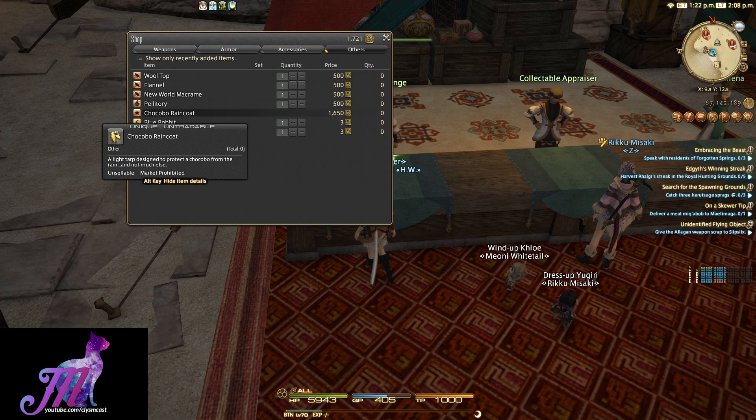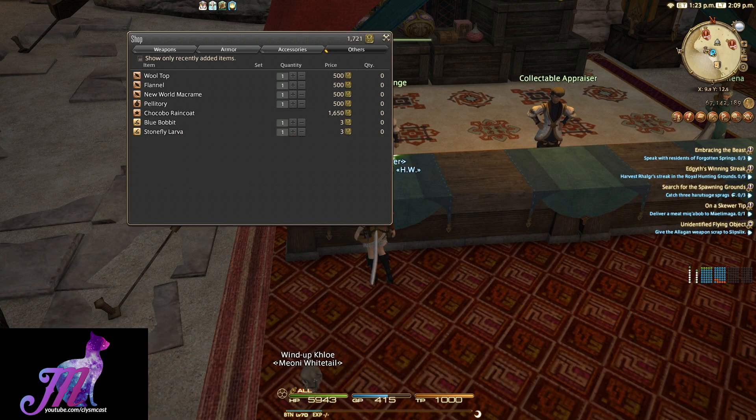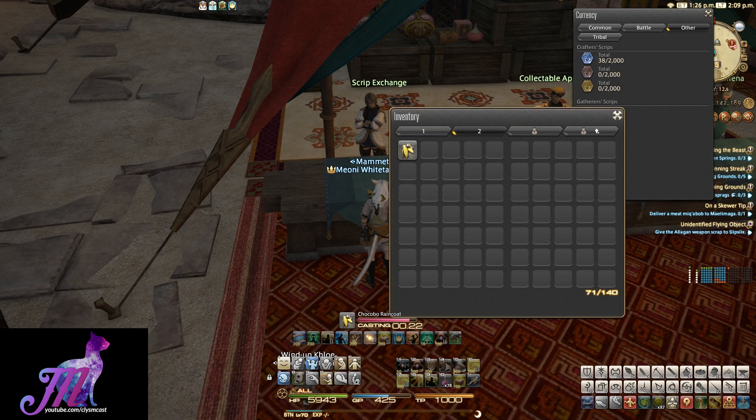On this list, you'll notice there's the new Chocobo raincoat. The information reads: a light tarp designed to protect a Chocobo from the rain — and not much else. So let's learn this in our inventory and then go somewhere that we can fly.